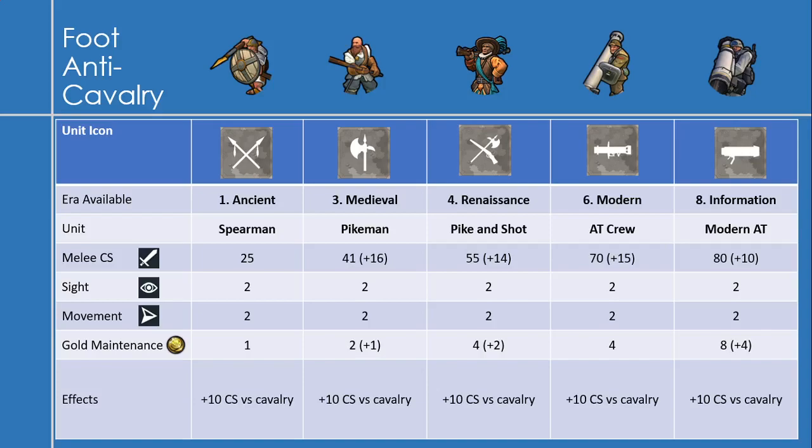Then the AT crew — or anti-tank crew — which you get in the modern era, with a melee combat strength of 70, an increase of 15. The gold maintenance stays at 4. The final unit is the modern AT anti-tank, available in the information era with 80 melee combat strength, plus 10 over the AT crew, and a big jump in gold maintenance of plus 4. Though on the wiki it might be missing something — maybe the AT crew is actually 6.